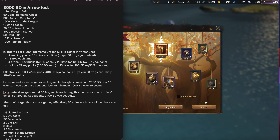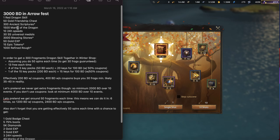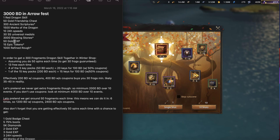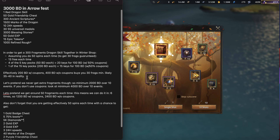We should also remember that every spin on that wheel gives you a chance at prizes. I've starred the ones that are unique to the arrow shop: ancient scriptures, blessing stones, and epic tokens and refined rough cannot be obtained from the wheel. However, from the wheel you can get dragon experience, SS medals, speed-ups, marks of the dragon, and friendship chests — though they're purple friendship chests rather than the ones in the arrow shop. Some items are unique to the wheel too — you cannot get the 75 boots, extra diamonds, or badges from the arrow shop.